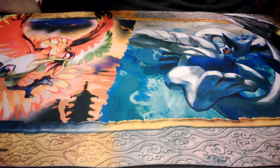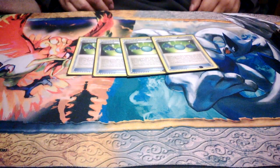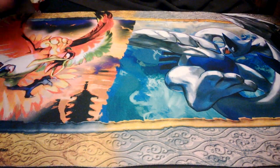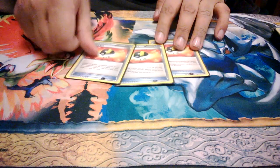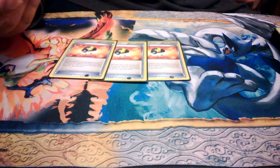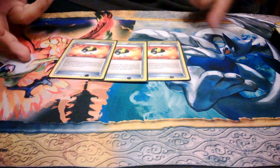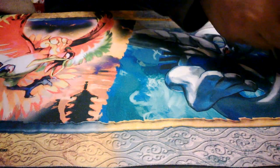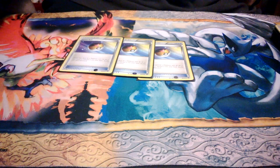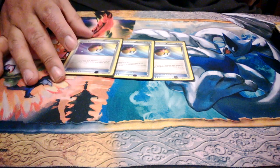Next up we have the trainer cards. 4 Rare Candy — basically gets your Empoleons or Dusknoir out faster. 3 Ultra Ball — I basically use them for triggering Exeggcute's ability, getting more stuff on the field, and rushing through my deck. And then 3 Level Ball. I may have to take out a Level Ball or an Ultra Ball for another copy of something else, but you guys tell me what you think. Level Ball searches for your 90 HP or lower basic Pokemon — like Piplup, Emolga, Exeggcute, Mr. Mime, and Eevees. This deck revolves around basic Pokemon.